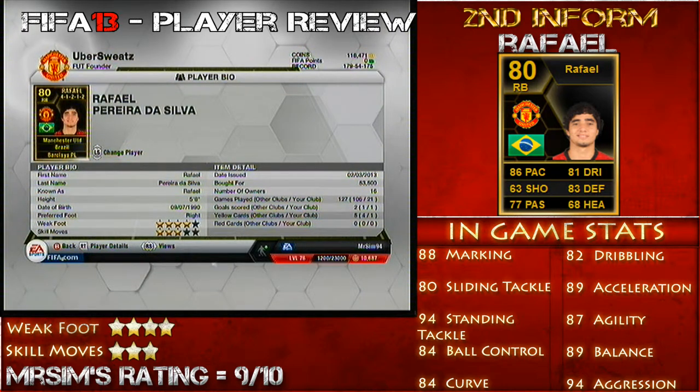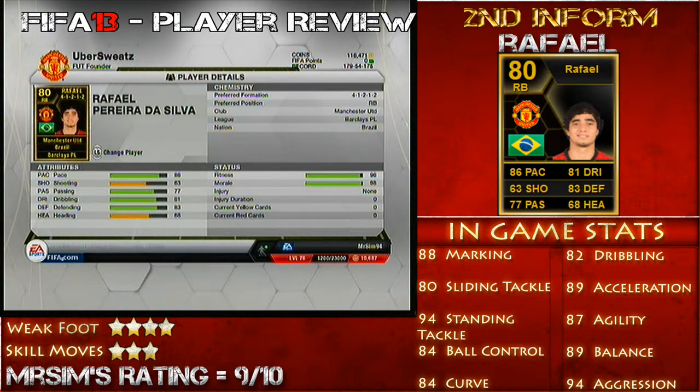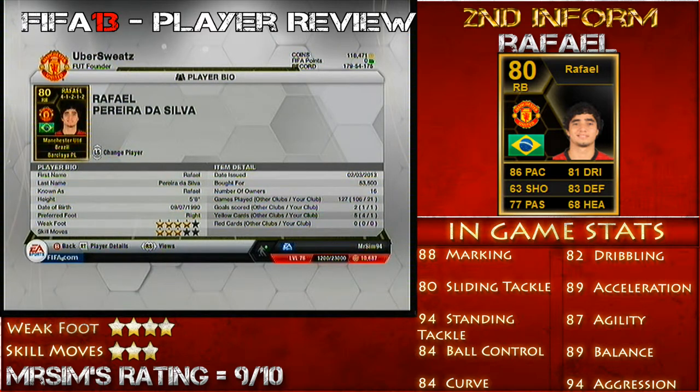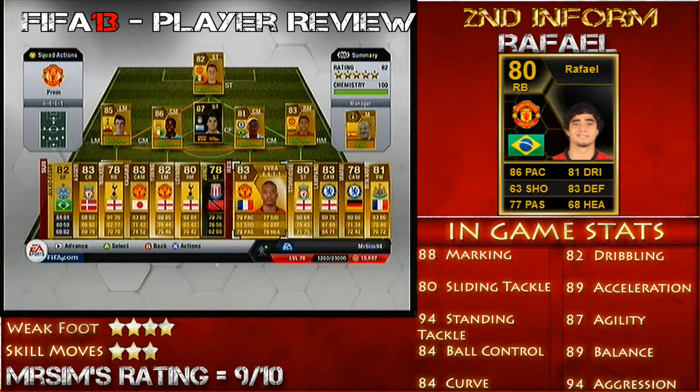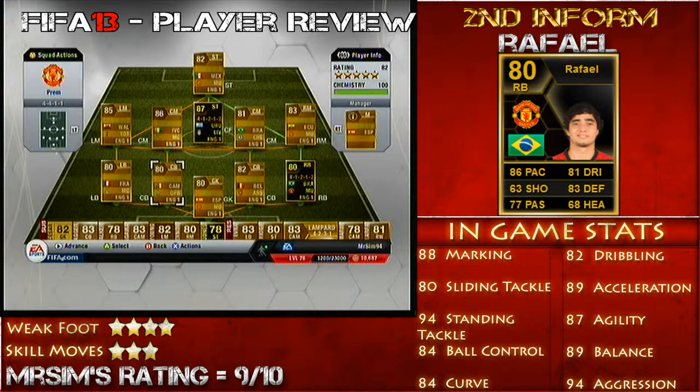His pace has increased quite a lot compared to his normal card, which is rated at 77 I believe. His acceleration is at 89 and 87 sprint speed. And as he's quite small — he's already got the little legs — he's very quick along the floor. He's 5'7", so he pretty much outpaces the majority of left backs and left mids, which is very handy because he can catch up with them as well.